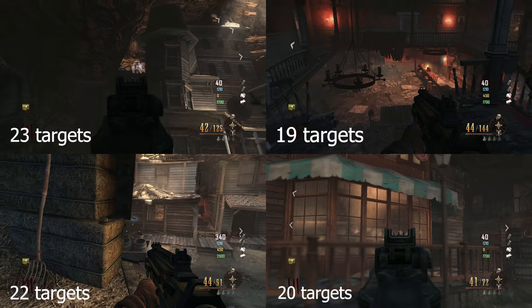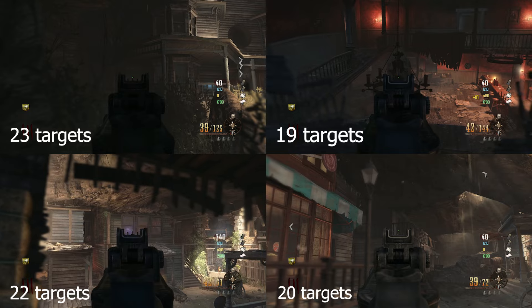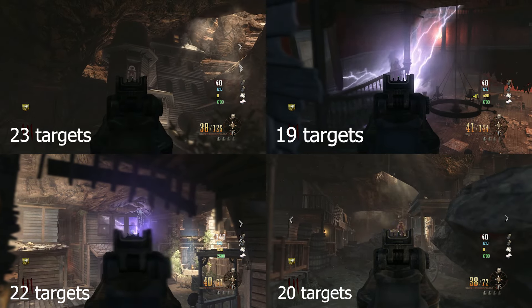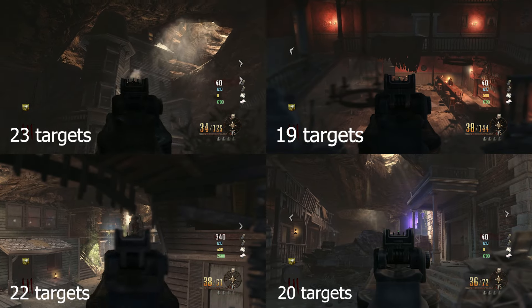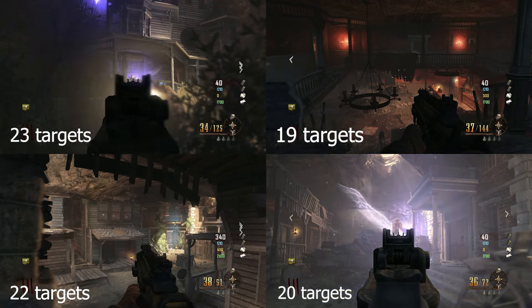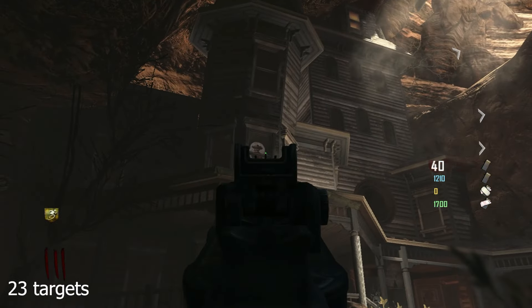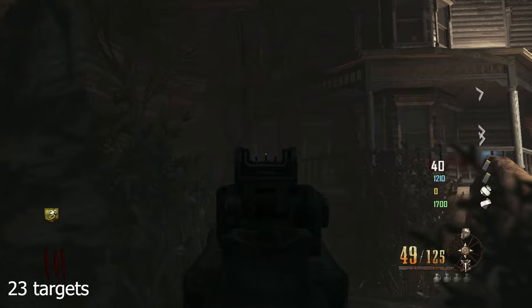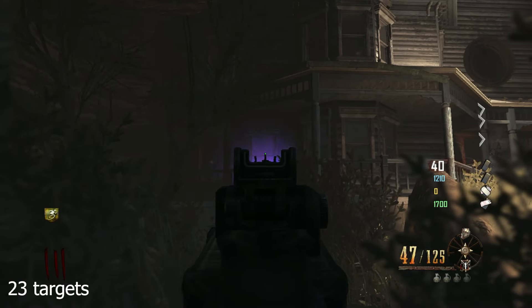The target locations are: the witch's mansion, the saloon, the box area, and the candy store. I recommend grabbing the PDW wall buy, since it's a very easy to obtain weapon, it has very cheap ammo, and it has a decent clip size, so you won't have to reload as often. Don't worry, you can miss, but again, if one target falls over without you shooting it, then you are too slow and you will fail the step.